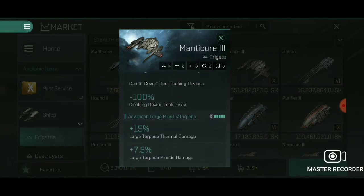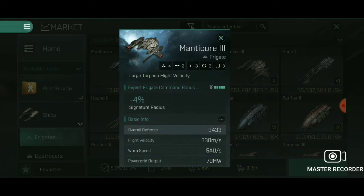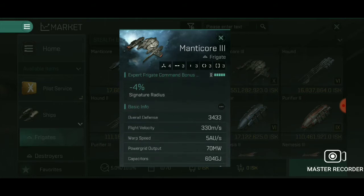Let's look at the benefits of the Manticore 3. It gets a plus 75% large torpedo thermal damage, so your large torpedoes get a 75% buff on one of the damage types. Kinetic damage gets 7.5% per level, which is a 37.5% total buff to kinetic damage. Plus 10% large torpedo flight velocity — flight velocity increases the range at which you can fire these torpedoes, so you have a massive 50% additional range. And minus 4% signature radius per level, which is a 20% reduction in your signature radius.